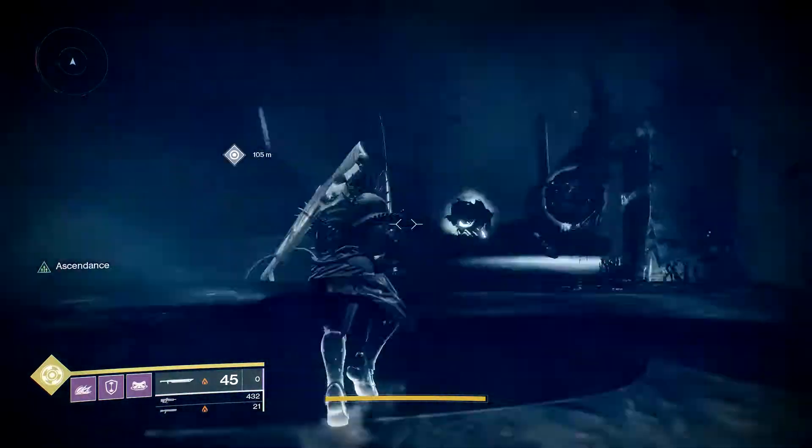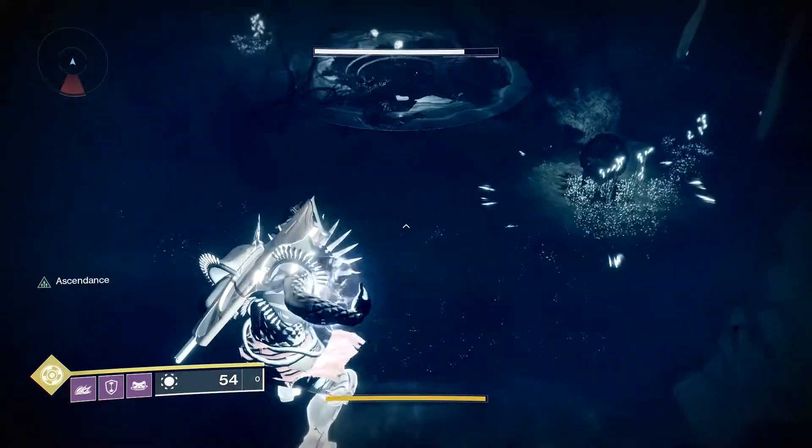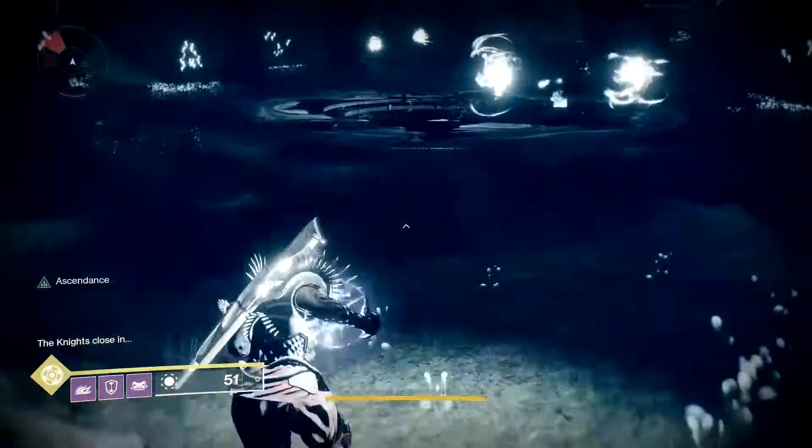You get three orbs. You go grab the orb, return to the middle, dunk it, and repeat three times. And on the third orb, a pool of light is going to form in the center.